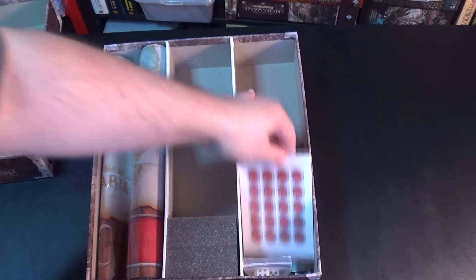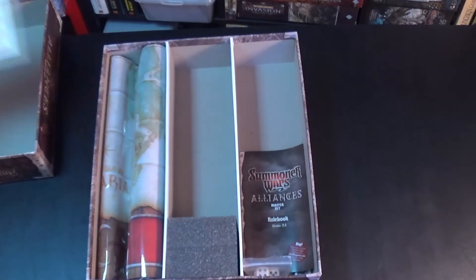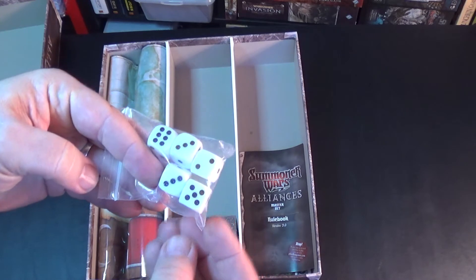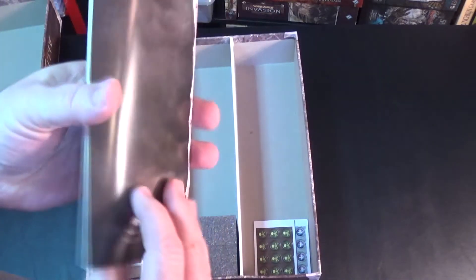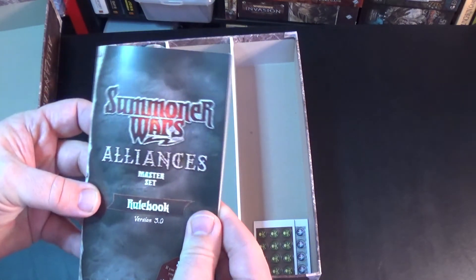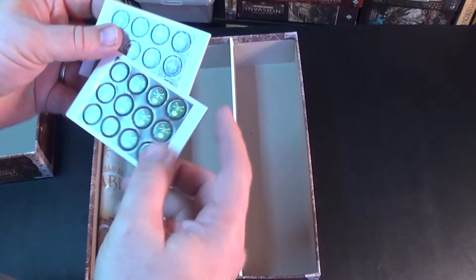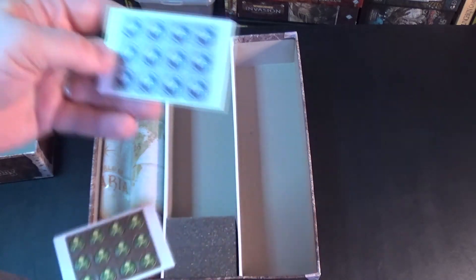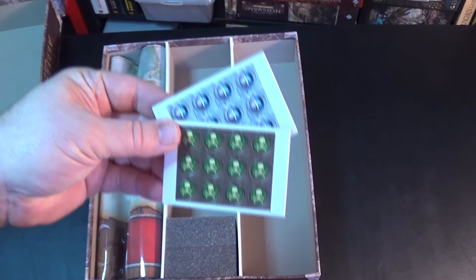Continuing emptying the box, we have these health counters, a bag of dice to crush my foes, and the rulebook. Also some poison counters and some new counters — not sure what they are for yet, but here are the counters.